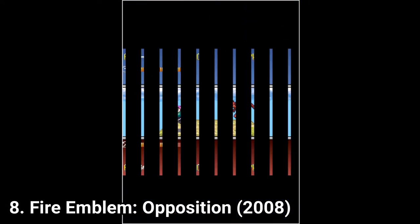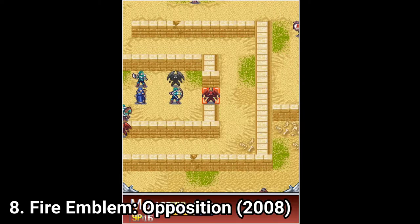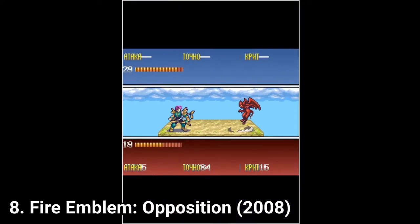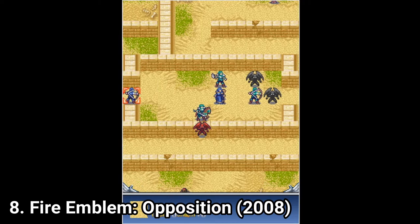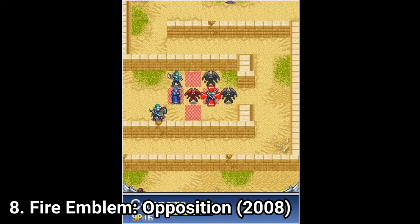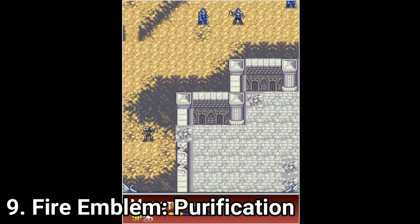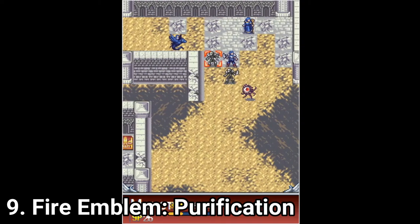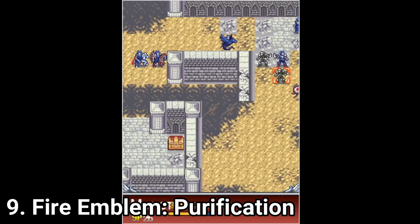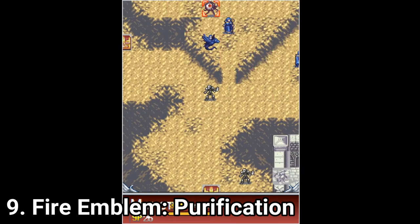And in Fire Emblem Opposition, the war continues. Queen Yamuna fights the Visigoths now. There are new enemies — if she got attacked by the west in the first games, now she gets attacked by the east. Fire Emblem Purification is the last part of the saga. As the game's description says, the desire to beat the devil at any cost has forced the heroes to change the role of the game.